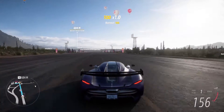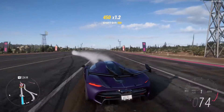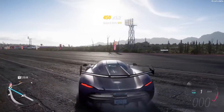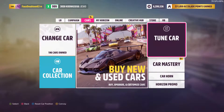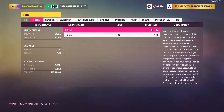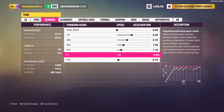Number five: the last car in today's list is the Koenigsegg Jesko 2019. The performance records are 0 to 97 km/h in 1.602 seconds, 0 to 161 km/h in 2.617 seconds, and a top speed of 488.1 km/h.